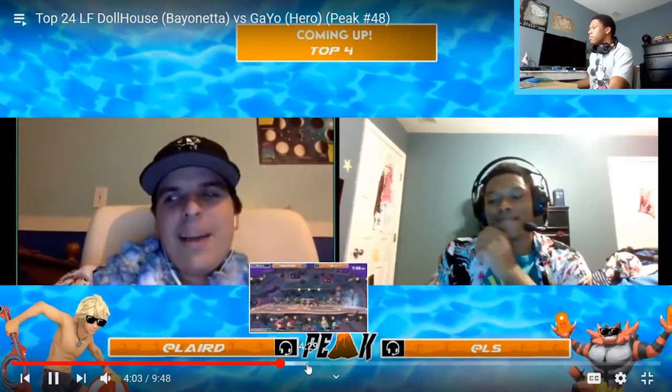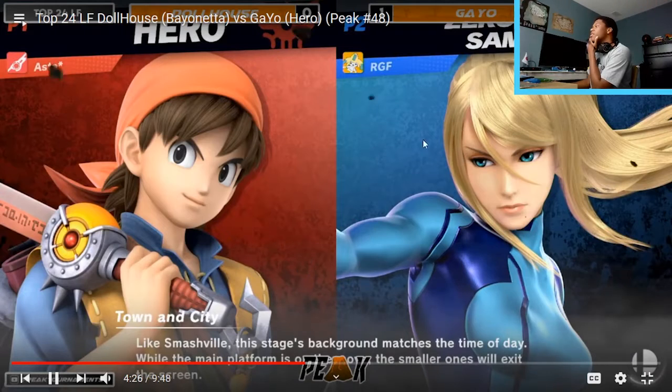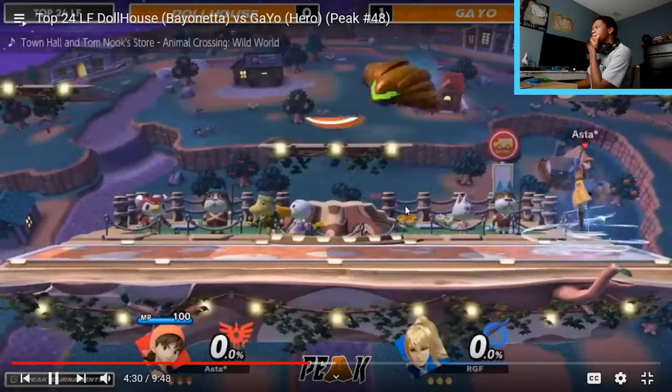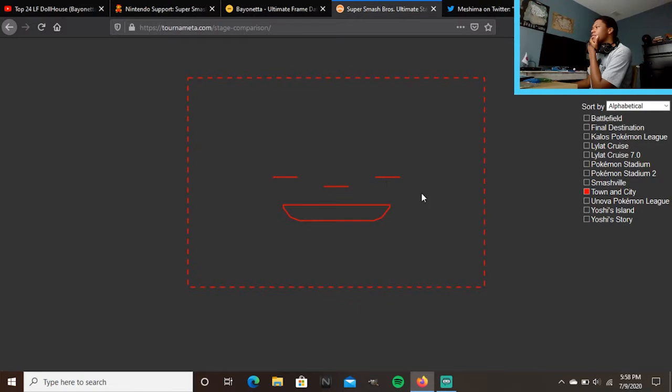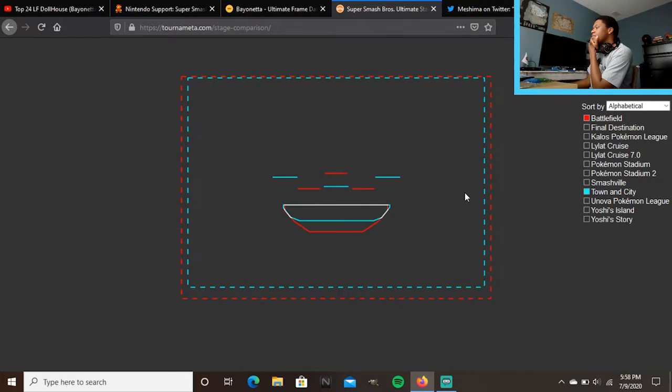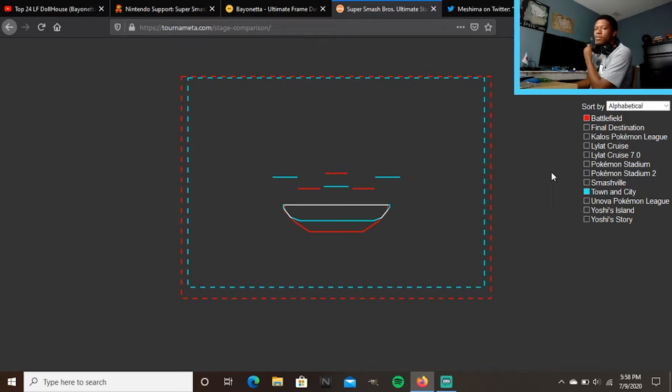All right, game two — the switch to Zero Suit Samus. I believe we're on Town and City in this game. Let me clarify the stages: Battlefield is red and Town and City is blue on the stage select.